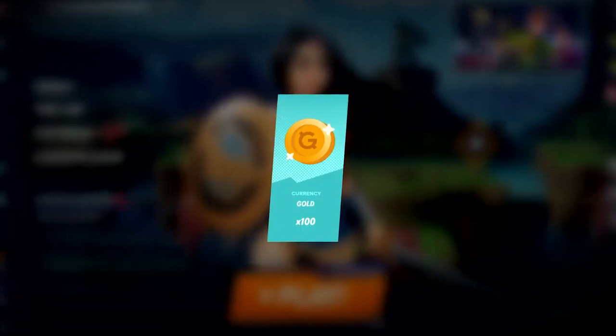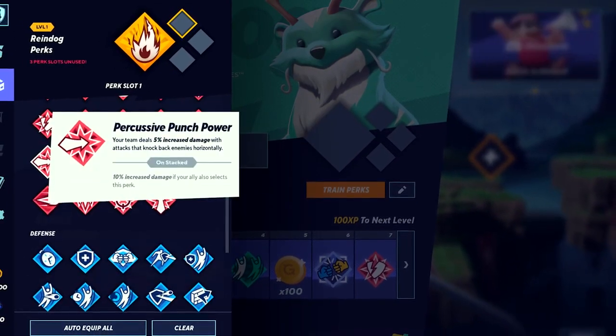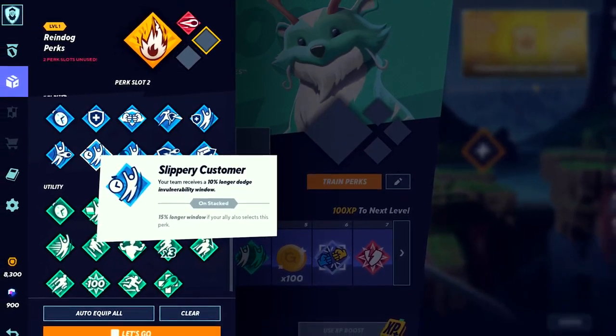In addition to characters, you can use gold to unlock perks. Each character has their own unique reward track filled with perks and cosmetics specific to them.